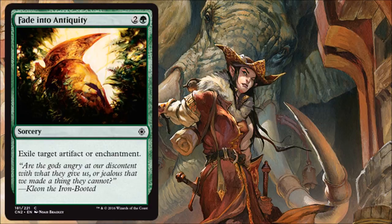Fade into Antiquity: there aren't a ton of amazing enchantments and artifacts in this set, but there are some strong ones that could surprise you, especially in red. You don't sideboard in this format since you only play one long game, so you can't bring this in later. That means you probably want to run one of these just to be safe — you won't be surprised by things like Gratuitous Violence in red. You probably don't want multiples, but you want it as an answer.